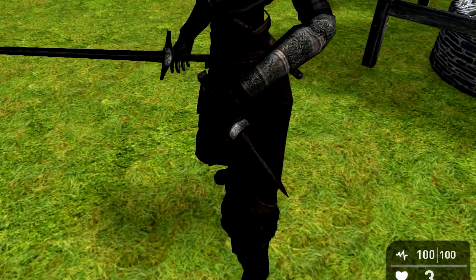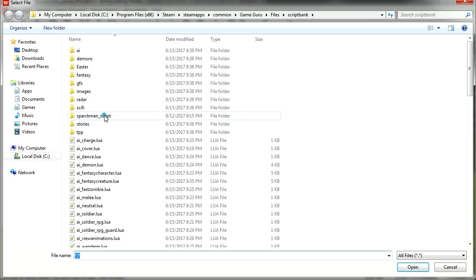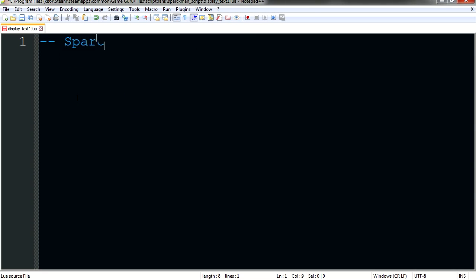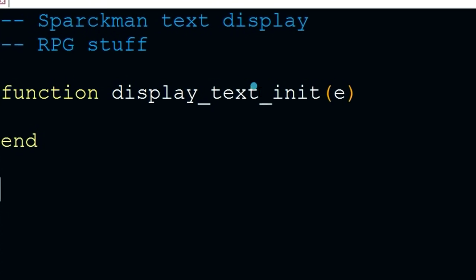She just bumped noses — she's not bad looking, except for those pants. Let's open our script again. I'm using Notepad Plus, which is a free program you can get online — I will leave a link in the description below. Let's call this Sparkman Display, RPG stuff. Let's make a function — it's going to be function display_text1 init, for initialization. Make sure you put the E there. Let's end the function. This happens only once in the game, so it's good for declaring variables.